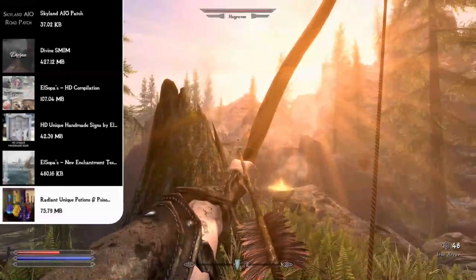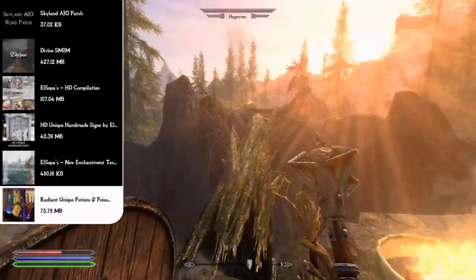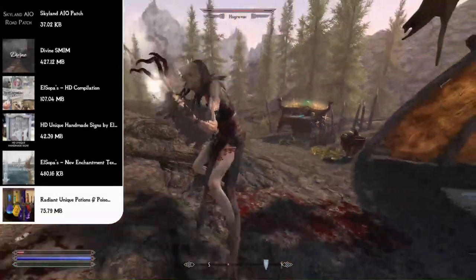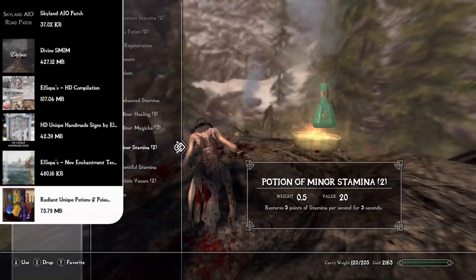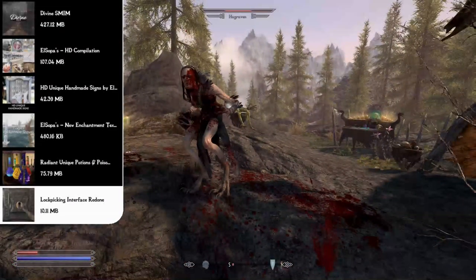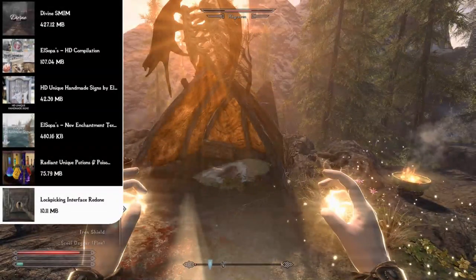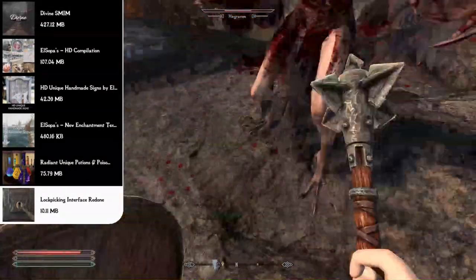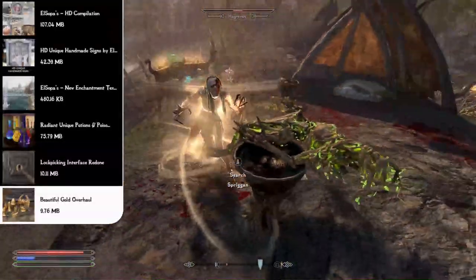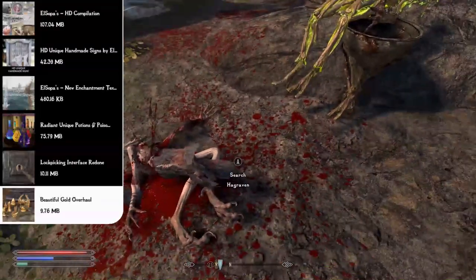The Radiant Unique Potions and Poisons mod makes each potion and poison bottle unique in color, bottle pattern, label, and adornments, with labels reflecting what the potion does and its ingredients. Many bottles have a glowing effect. The Lockpicking Interface Redone remakes the lockpicking UI with a 100% new model and HD texture, making the lock much bigger and occupying more screen space. The Beautiful Gold Overhaul retextures golden objects — the Crown of Barenziah, thieves guild quest items, elder scrolls, and coins — so they look truly valuable.